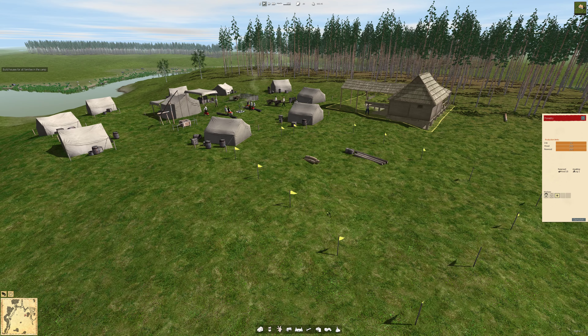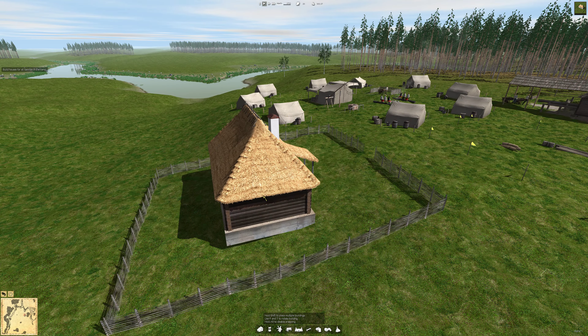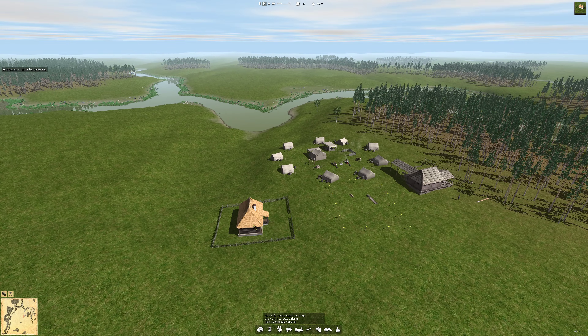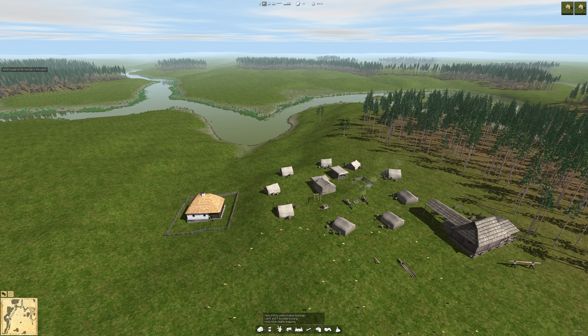Build houses for all families in the camp - we gotta build more than one house here. I don't know how many houses a family can take, but I know how many families a house can take.